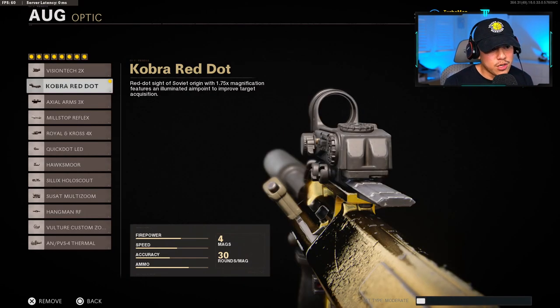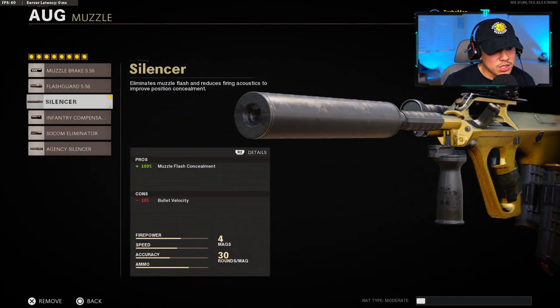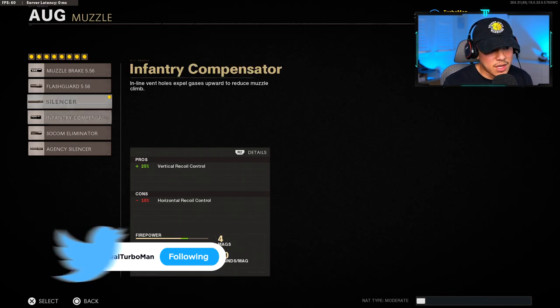For the optic, I'm using the Cobra Red Dot. You want to use this mostly on smaller maps. Now if you are playing on a bigger map, then you definitely want to put on the Vision Tech. For the muzzle, we're going to be using the silencer. Nothing means more to me than staying as stealthy and hidden as much as possible from the enemy mini-map. It has 100% muzzle flash concealment. It does have a con of 15% bullet velocity, but it's not that much in hindsight, so I can live with that.